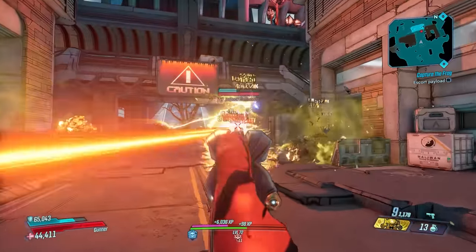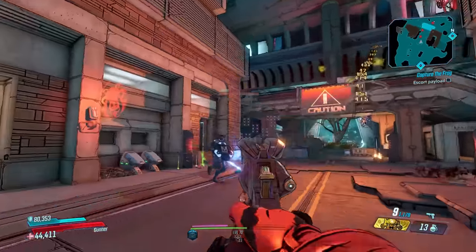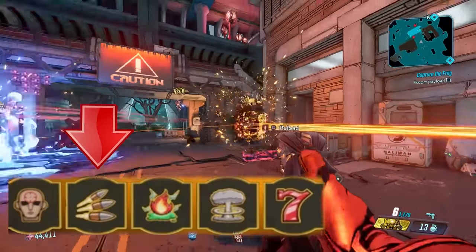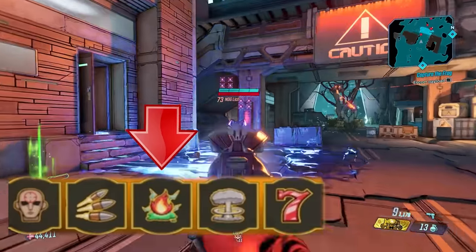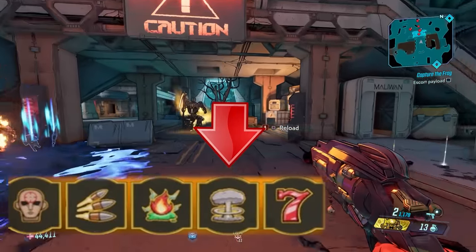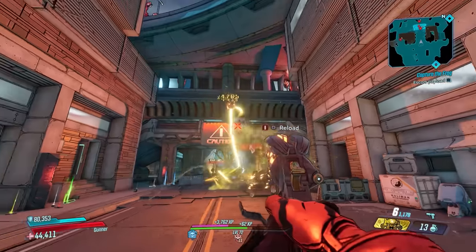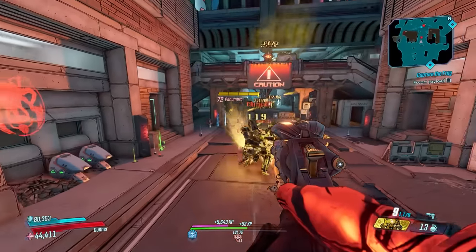The chance of getting all five was also buffed on December 17th, 2020. Those buffs include bonus critical damage, full auto mode, an elemental bonus of either Incendiary, Shock, or Corrosive, explosive bullets that deal splash damage, and the Lucky 7 itself — where you will fire seven bullets at once in the shape of a seven, but at the cost of just one ammo per shot.